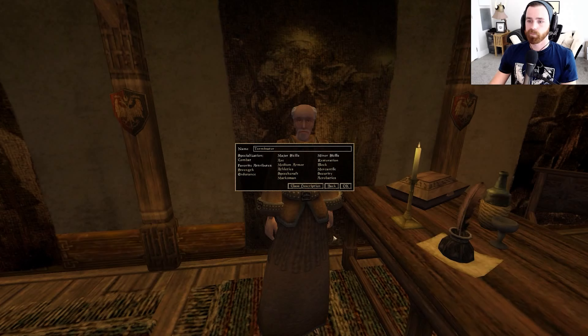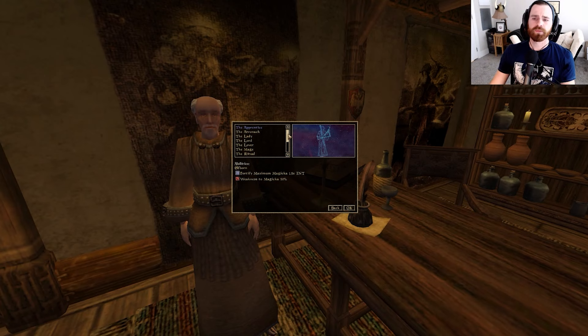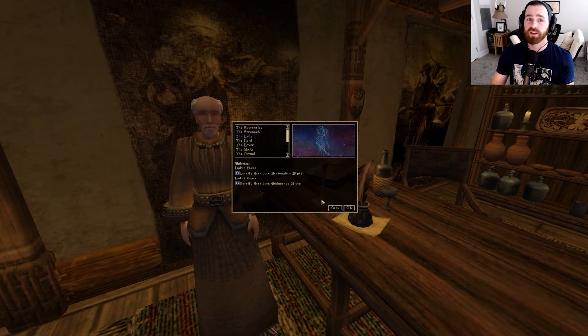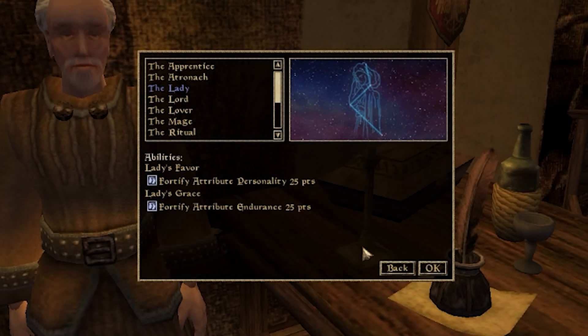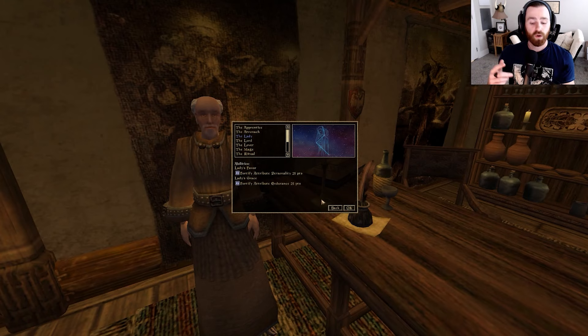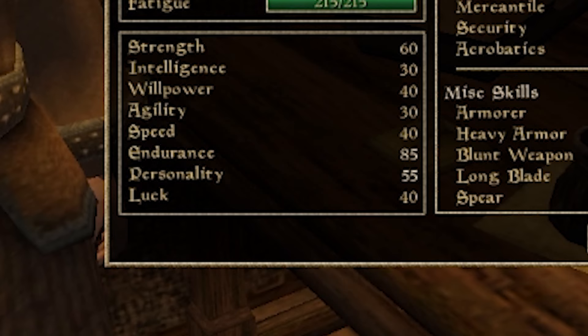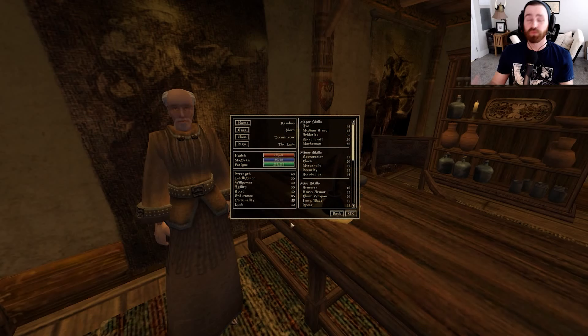For the birth sign, there's one clear standout option — the Lady. First we have Fortify Personality 25 points, which pairs with the Speechcraft we took to make intimidating and taunting easier. And then Fortify Endurance 25 points, which raises our maximum health pool and the health we gain at every level. With the Lady, our character Ramboo the Nord Terminator starts with an Endurance of 85 — giving us a massive health pool and fatigue pool right at the start.